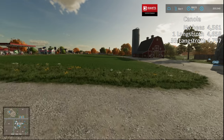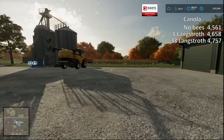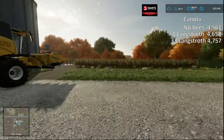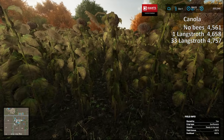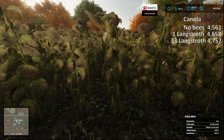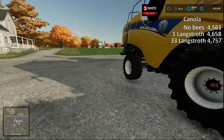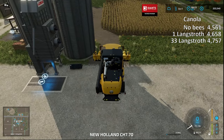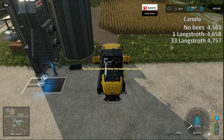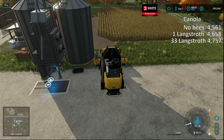Hey, welcome back everybody. Now here we are in October. I've got a small field of sunflowers over here, so I don't even know if it will be big enough to tell the difference — but this is what we're going to do our test on. This field's yield bonus is 98%, fertilized at 100% — sunflowers. So this will be our sunflower test. This is without the beehive.